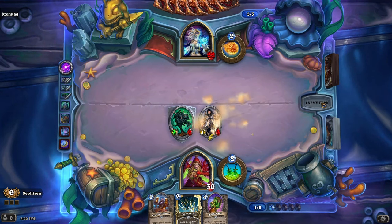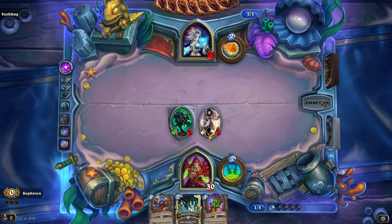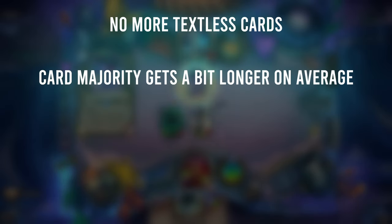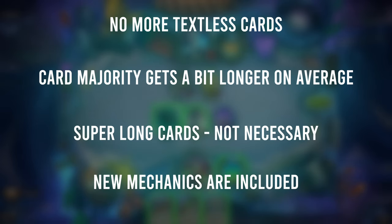But what's most important is that we see similar trends in all three of these very different card games by different studios. They may be stronger in some than others, but we can find support for them in each dataset. Just as a quick reminder, here's what they were: textless cards being phased out; the majority of cards getting a bit longer, between 5 to 15 words maybe; super long cards don't need to be added especially — it's not necessary for complexity creep to occur; and the inclusion of new mechanics requires additional player knowledge to be brought into matches.